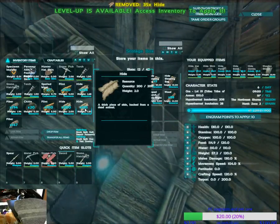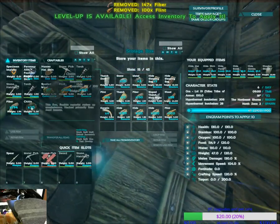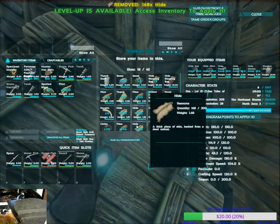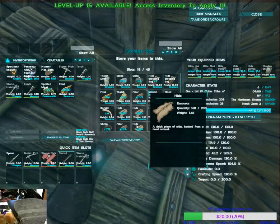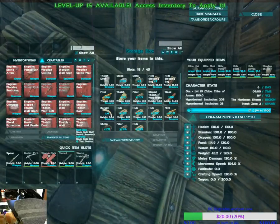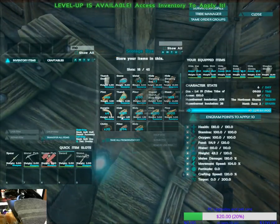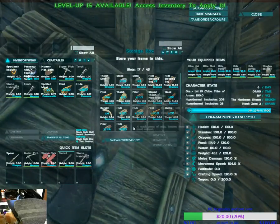We've got plenty of charcoal inside the forge. Do you have a mortar and pestle? Not yet. Can you make one? You can make it with stone and hide — hide is definitely one thing I have lots of. Yeah, you should. That monster probably dropped a lot of it for you, and it did.